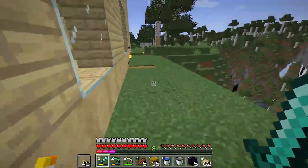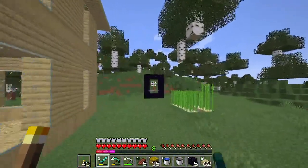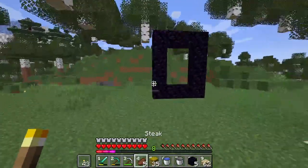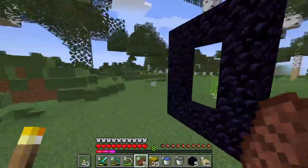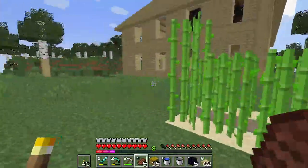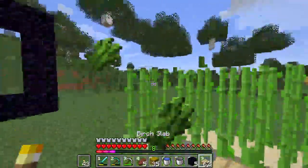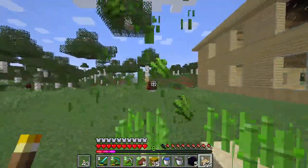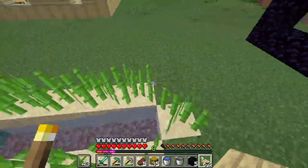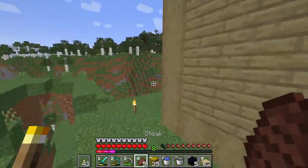I've now got the obsidian I needed and the nether portal is built. I just need to get a flint and steel, light it, and keep collecting sugarcane as I do other things so I can finally come together to make the enchantment table.